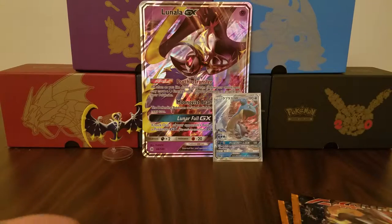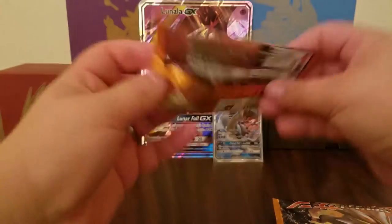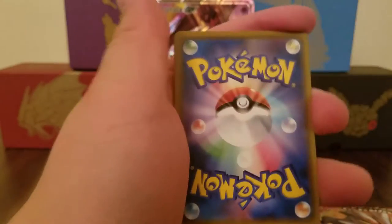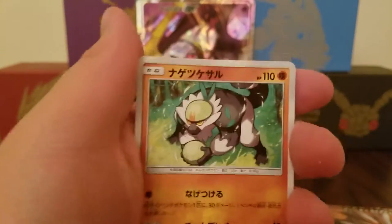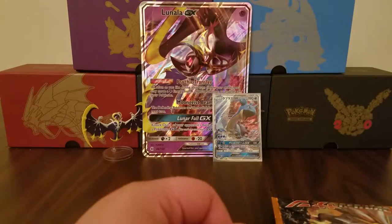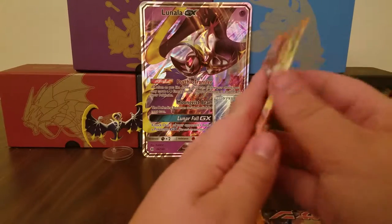Of course I'm going to buy the Sun and Moon Elite Trainer Box when I get a chance — it finally comes out in the US in February. Treat myself. Double Colorless Energy. Passimian. Metapod. And of course, last card — nothing special. Don't mean to hurt its feelings, but it'll get over it.